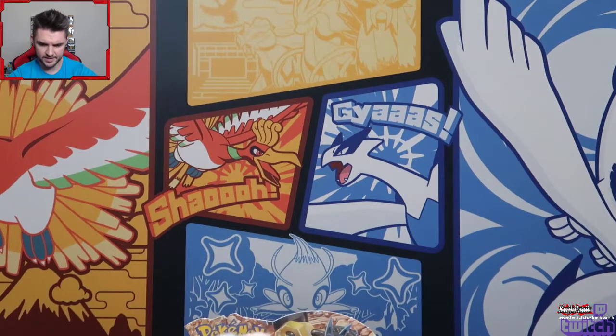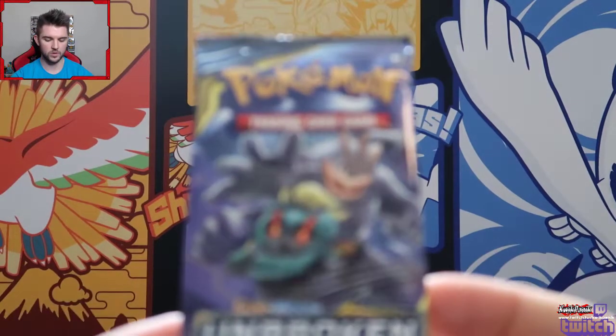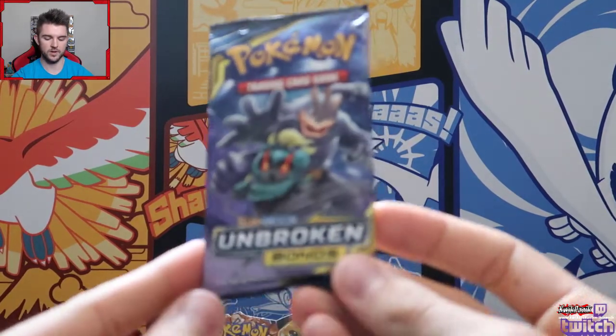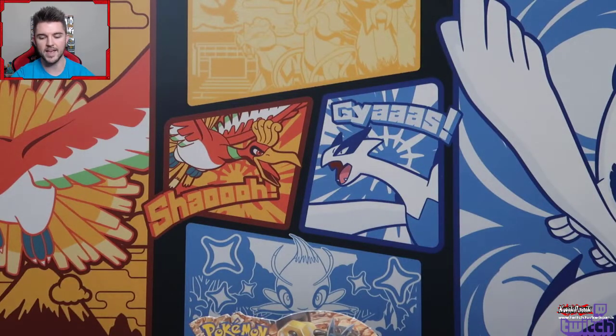I'm going to try to get this all in one take. We got the beautiful Marshadow Machamp art. I hate how Unbroken Bonds spoils it by turning the code card over.